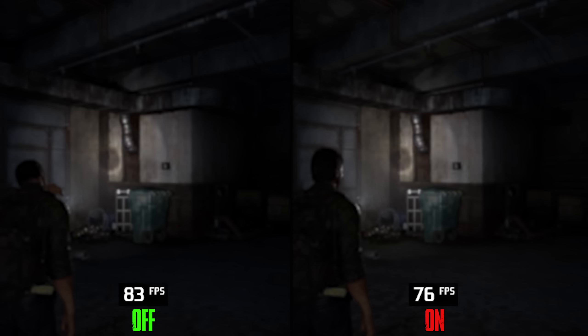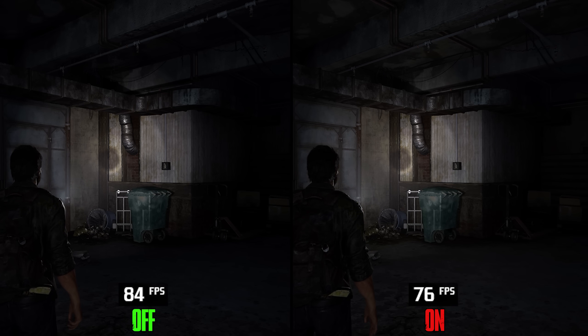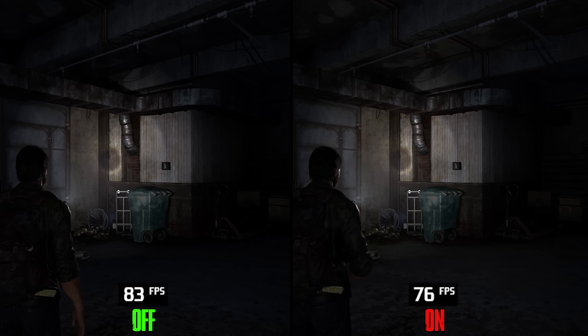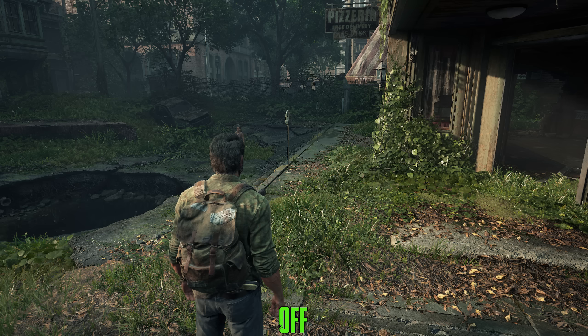Bounce Lighting increases light scattering from dynamic lights. Enabling it costs around 10%, and during normal gameplay it's hard to notice the effect, so I recommend turning this one off.